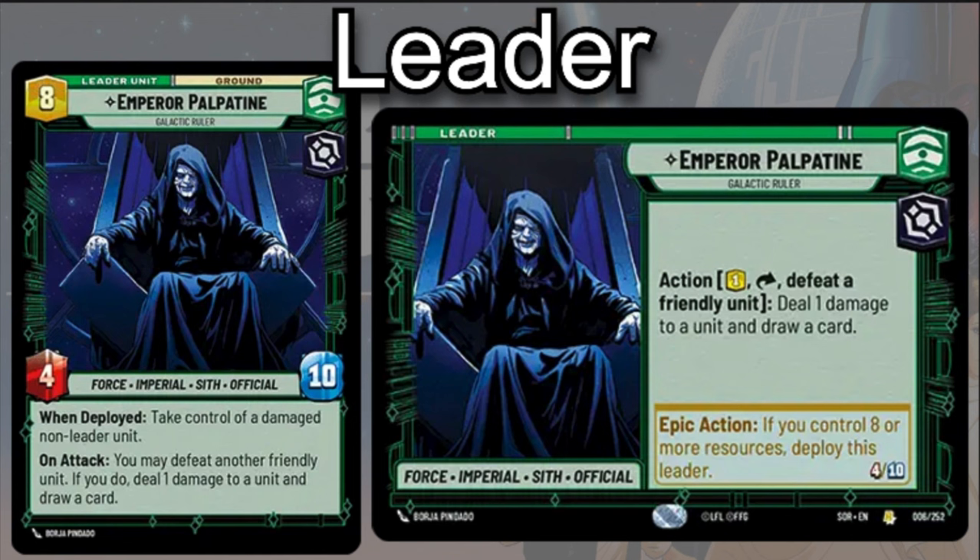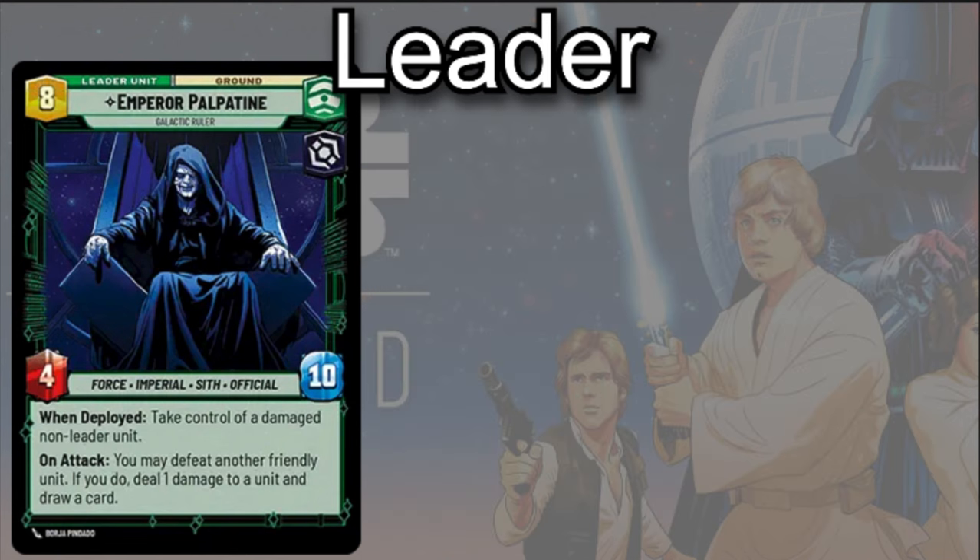Palpatine's plan is actually very similar to Darth Vader's, but a little more cunning, scheming, and malicious — and a little more powerful from a certain point of view. You want to have units that you're okay with sacrificing, either because they don't apply long-term value or because they're going to die soon anyway. Then take full advantage of his deploy ability to take control of a damaged non-leader unit on your opponent's side of the field and use them against your opponent — a very powerful effect that can easily win you many games.